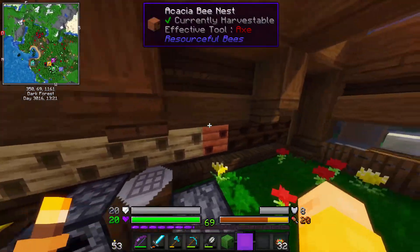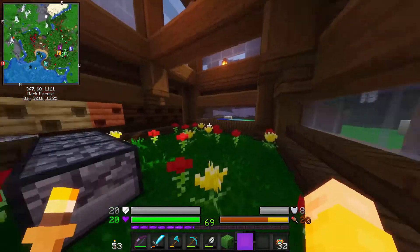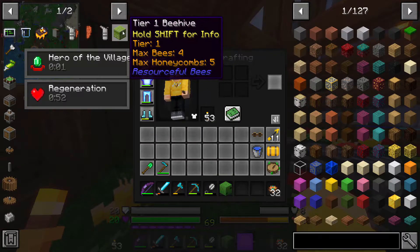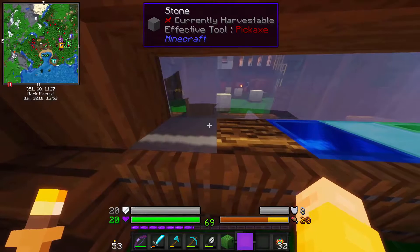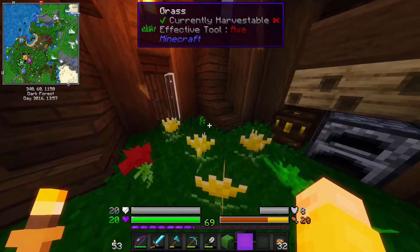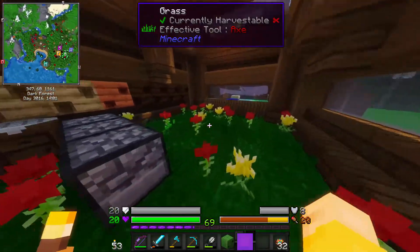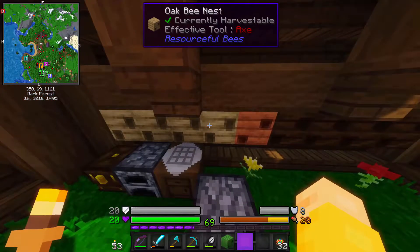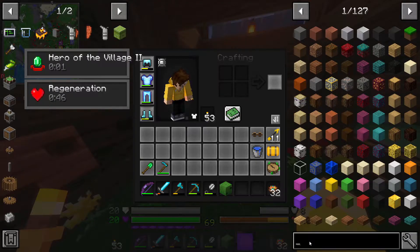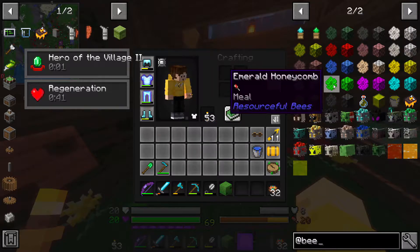So basically here we have bee nests, and then there's a few other variants over here. Eventually, at the end of the episode, I'd like to have quite a few of these tier one beehives. Back here, these are like little stations. So specific vanilla bees — because this is modded Minecraft — they just use these flowers, pollinate them, then go in the nests and create basically honeycomb.